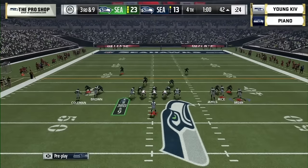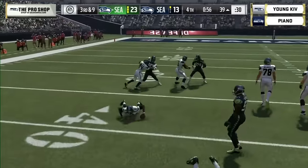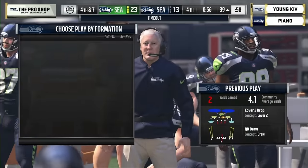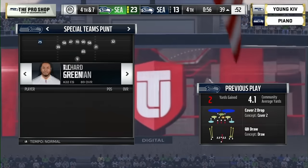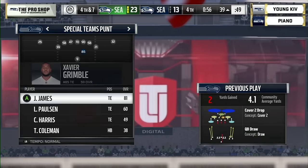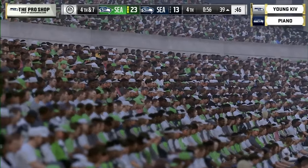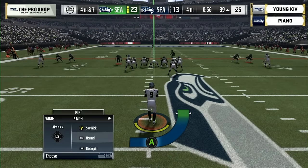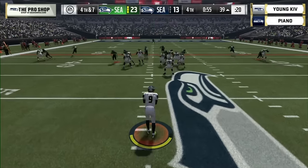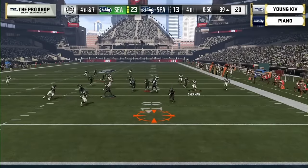Young Kev has all his timeouts, Piano only one remaining. On fourth and seven, if you're Kev you don't want to be too cute — you've got a 10-point lead, don't give the ball away. Protect the football. It's only two plays and Piano's back in this ball game. Piano's not out of it, but Kev's thinking Piano can't move down the field in two or three plays — it's going to take eight or nine and that's not enough time.